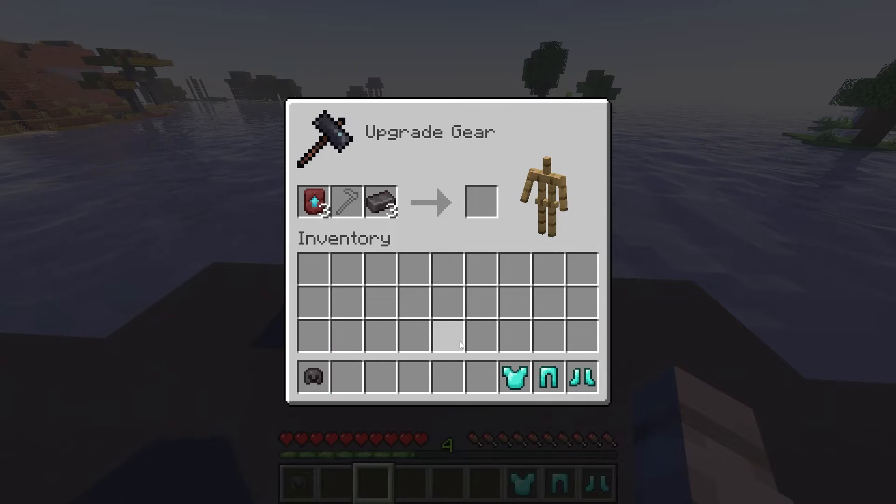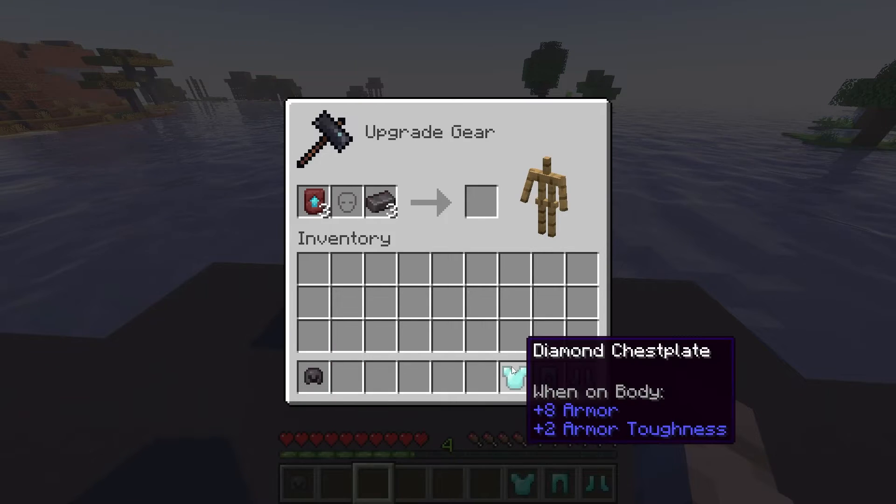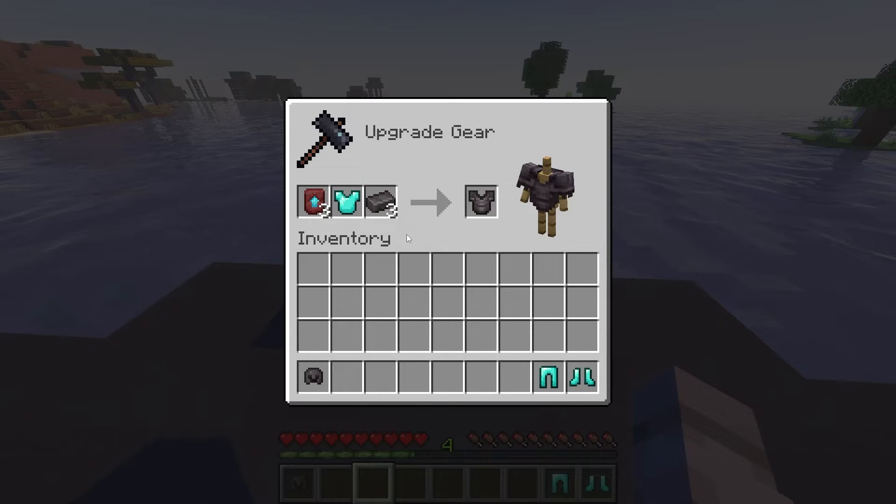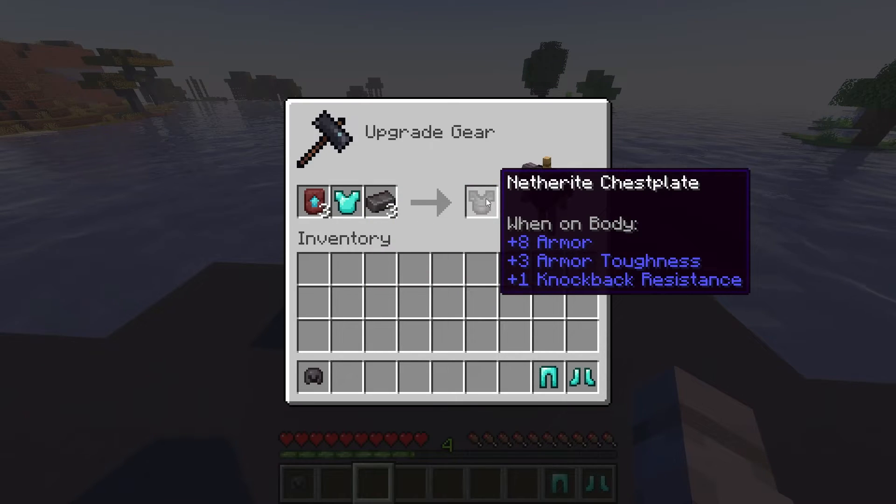Next up is the Netherite chestplate. The process is the same. Open the smithing table menu and place one smithing template in the first slot, your diamond chestplate in the second, and a Netherite ingot in the third slot. There you go, you've crafted a Netherite chestplate.